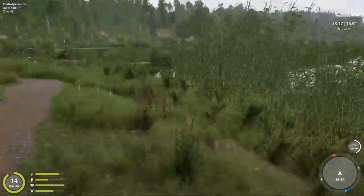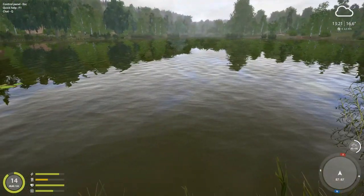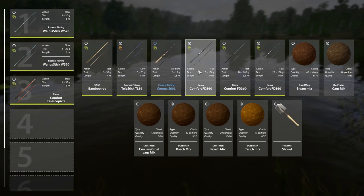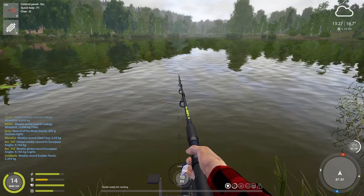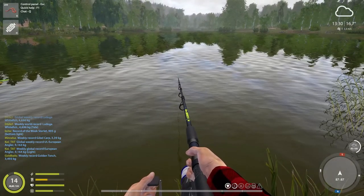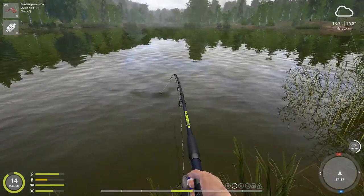Another spot you could try here for bleak, and here — this spot right here is another great spot for ruffe. It's best to use feeder rods. You're gonna clip your line: hold the Control key and press the plus key on your number pad until it says 10, then cast out. That means you clip the line at 10 meters; it won't cast further than that. Close it and set it out. Once again, it's best at night.